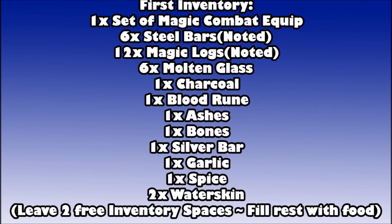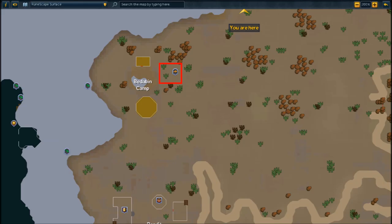For your first inventory — there are five bank stops during this quest — you want your magic combat equipment equipped with runes for an air spell for the first boss, six steel bars and 12 magic logs noted, six molten glass (not noted), one charcoal, one blood rune, one ashes, one bones, a silver bar, a garlic, a spice, and two waterskins. Leave two open inventory spaces.